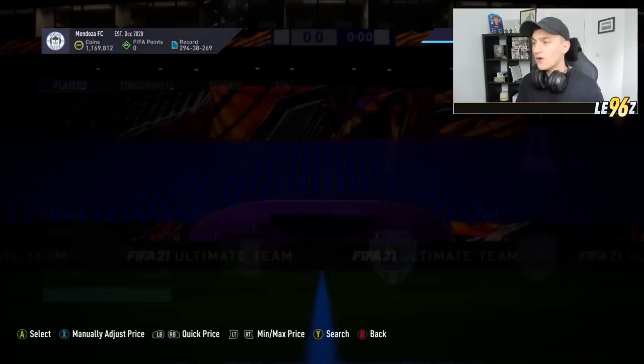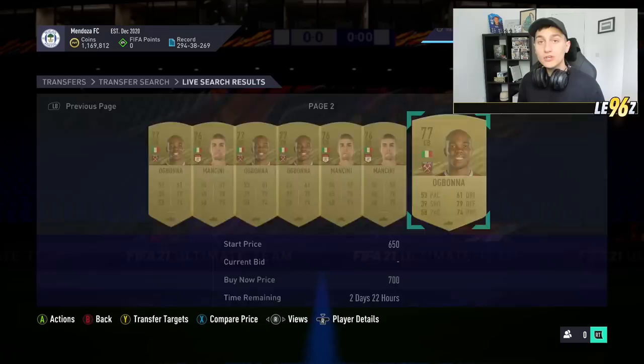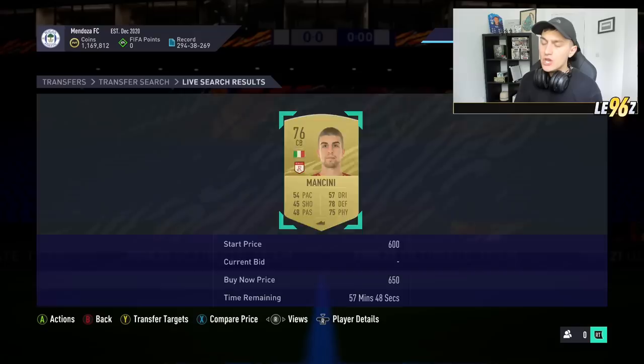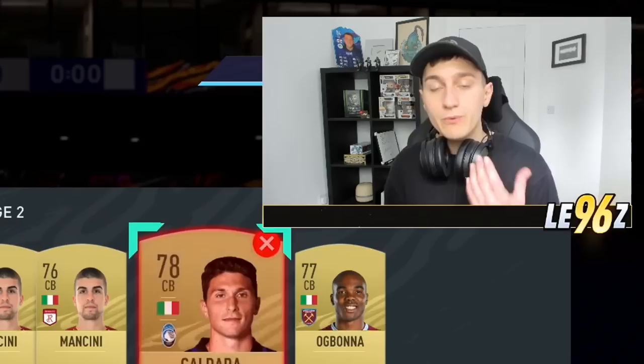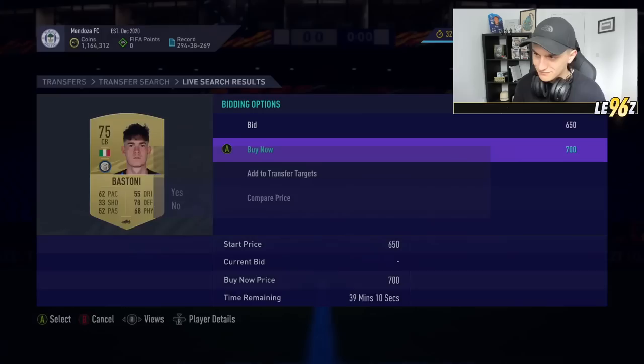Go over to center back position and find the minimum price of all gold common center backs from Italy. You've got two options: snipe at that price and try to sell straight away, or snipe and wait until we get an SPC. Italian center backs can go upwards of 900 coins on Xbox. For example, there's a Caldara at 650 coins on the market currently — he's going for around 900 coins, but with a good SPC he could go for a hell of a lot more. I'm going to wipe out all of these and do a bit of an investment — if they go to 900 coins, I'm laughing.